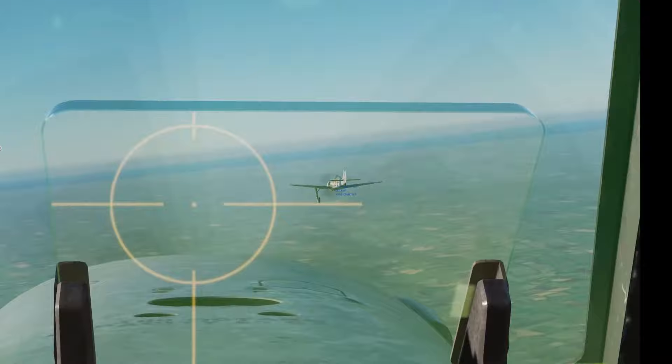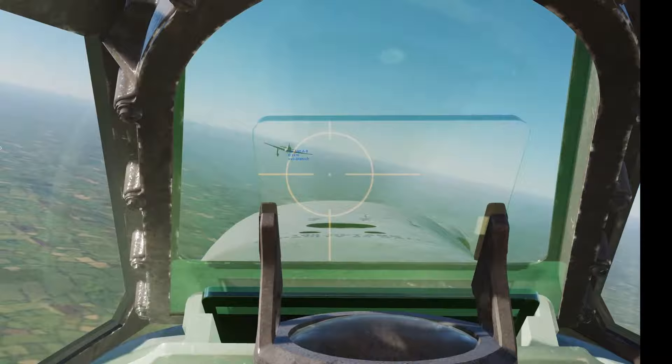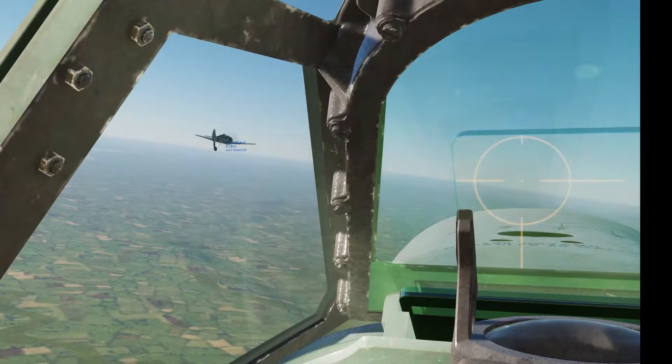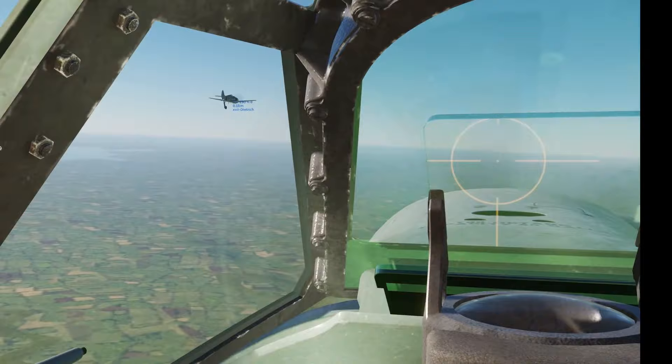No aileron control at all — rudder flying at the moment. Pitch and rudder only. There's no way you could fight that aeroplane. What's your maximum speed with that left gear hanging down? Going full throttle — doing about 460 kilometres per hour at the moment, accelerating. Just a light dive here to pick up a little bit of speed, then levelling back out. Now about 490, 495. Full throttle and full RPM — the airspeed cannot go any faster.